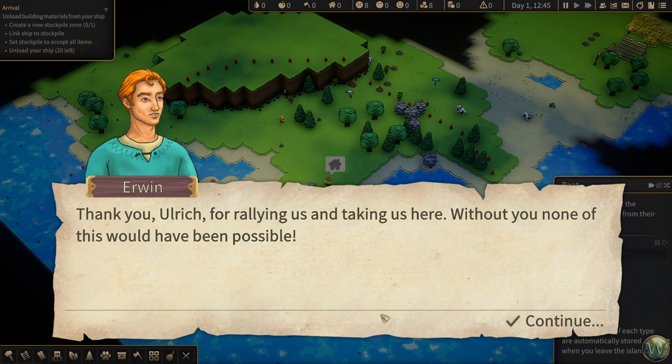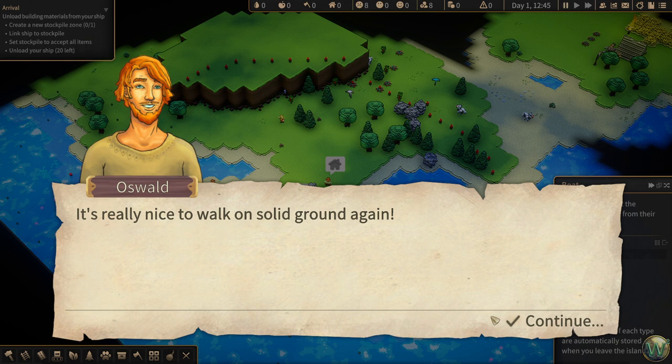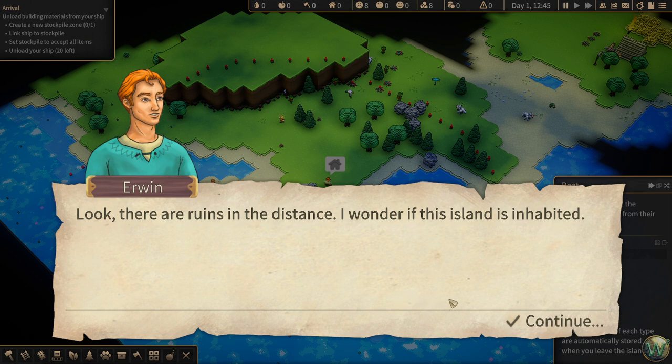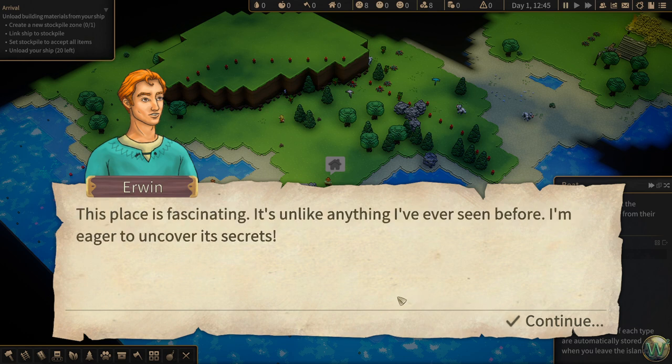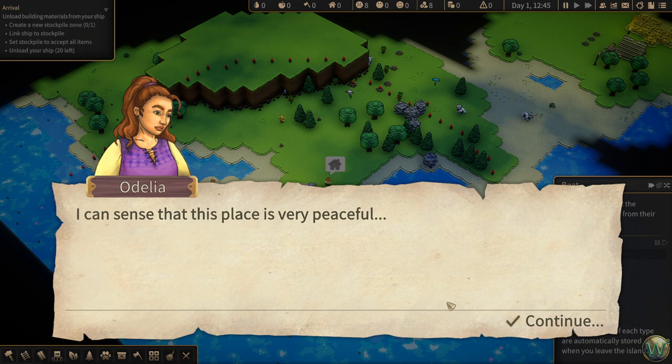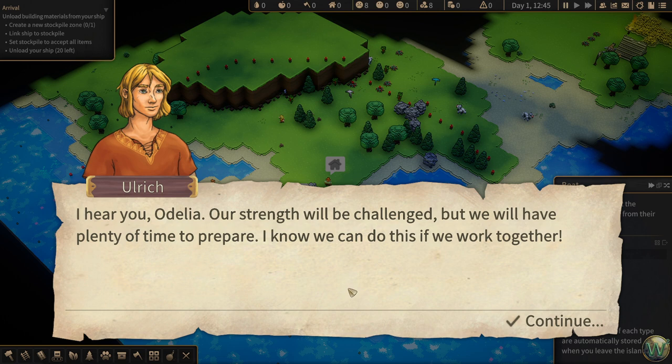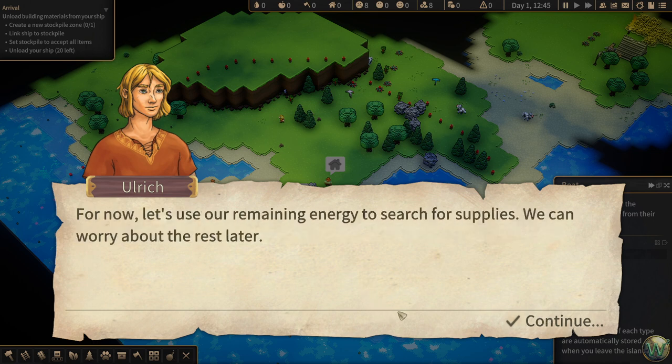'Thank you, Ulrich, for rallying us and taking us here. Without you, none of this would have been possible. It really is nice to walk on solid ground again. I've never seen such a green and flourishing place — it must have looked like this on our homeland a long time ago. Look, there are ruins in the distance. I wonder if this island is inhabited.' 'This place is fascinating. It's unlike anything I've ever seen before. I'm eager to uncover its secrets.' 'I can sense that this place is very peaceful, but also I feel that something darker awaits us. Yet I feel that we will be guided on our way.' 'Our strength will be challenged, but we will have plenty of time to prepare. I know we can do this if we work together. For now, let's use our remaining energy to search for supplies.'